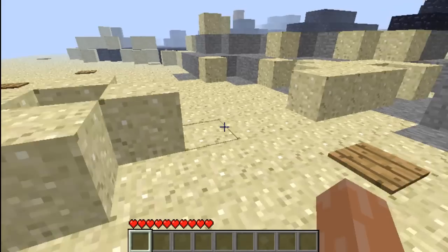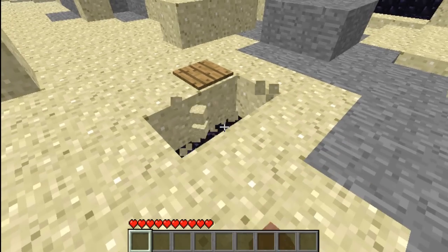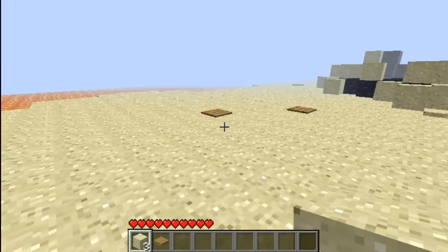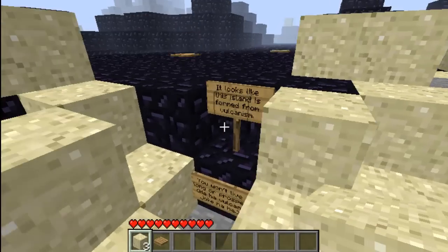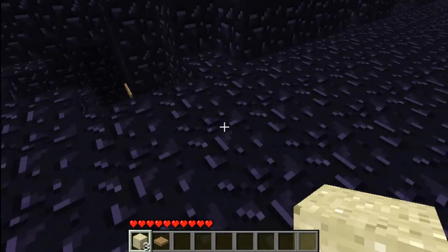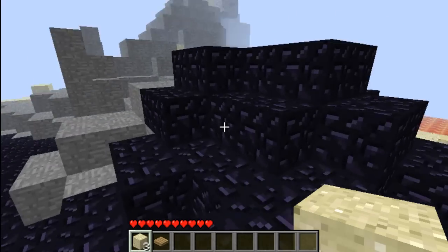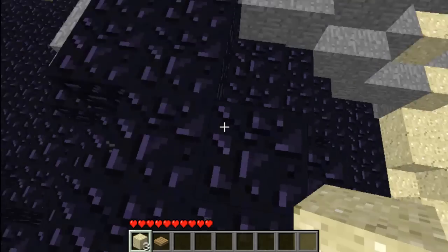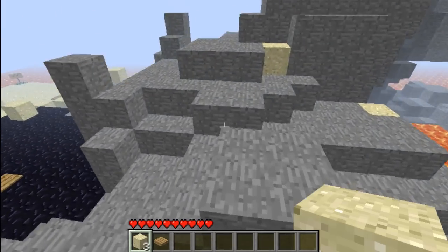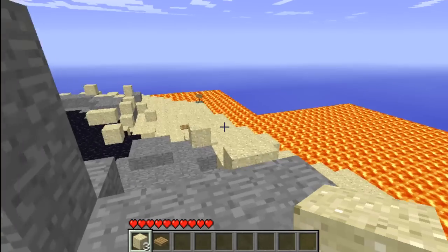He hates us and wants us to die. I don't like all these pressure plates about. I'll just take that pressure plate, see what I'm doing with this — more of them, I'll probably leave them for now. I'll read all this later. Oh, I didn't want water on the pressure plates. I think they might make TNT blow up or something like that.